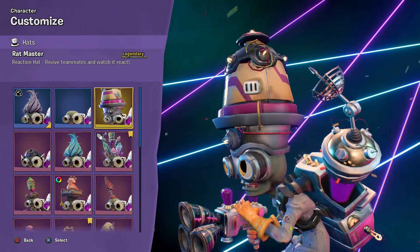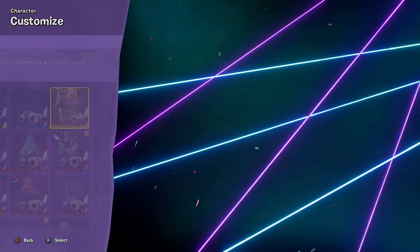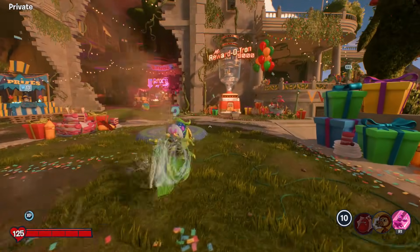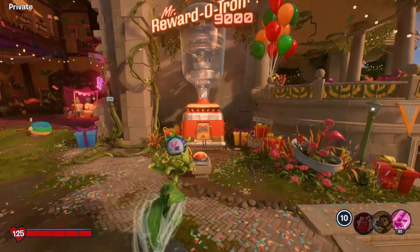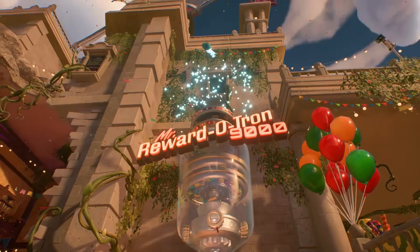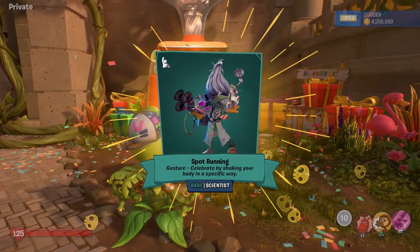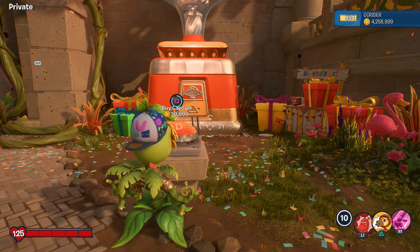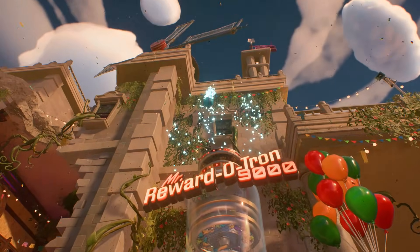Two legendary hats already - that's crazy! I wonder how many more we'll get in today's episode. Over this way for the Scientist - our first legendary hat for him, the Rat Master. I'd guess there's probably something rat-related that happens with it. I'll eventually be checking out more legendary hats as I have time. We're at 200 episodes - isn't that crazy? Spot Running gesture for the Scientist right there - back to back Scientist stuff. That's pretty cool to see.